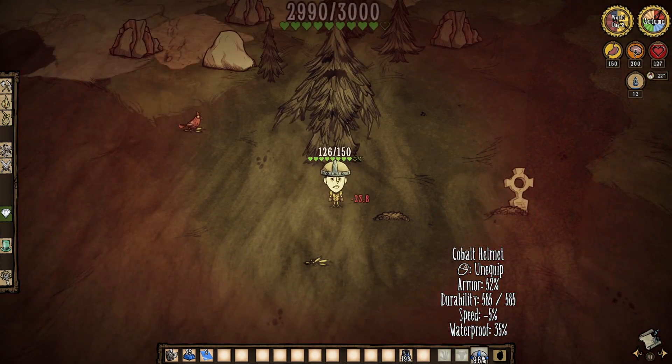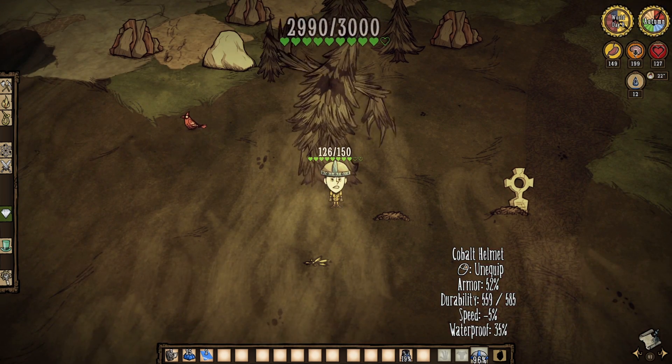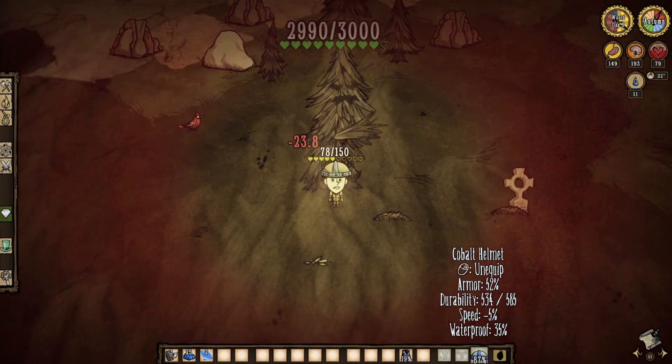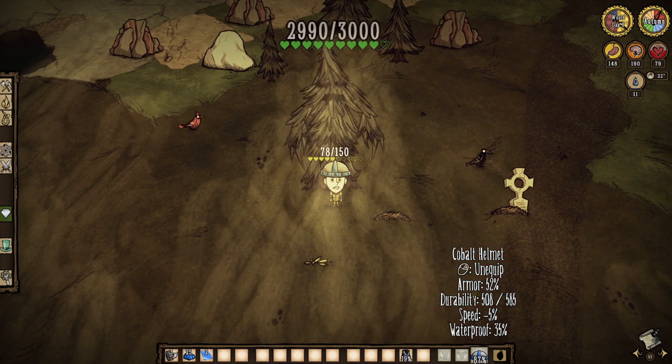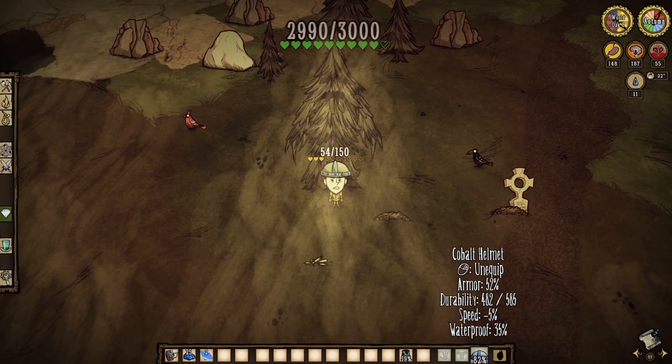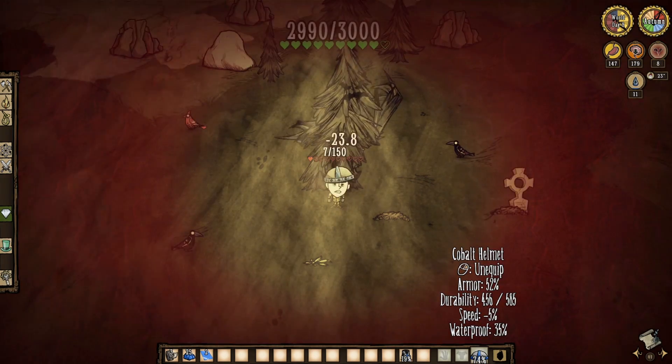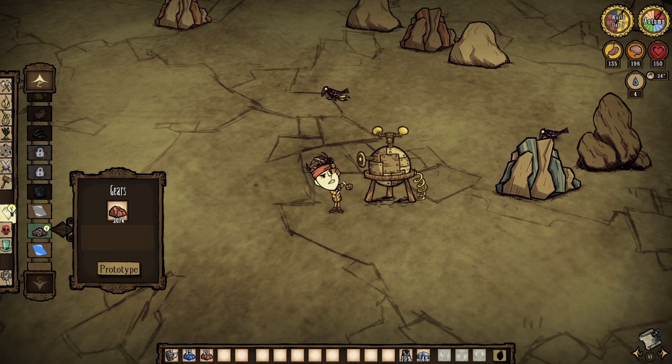That would be the cobalt helmet. A little more protection and durability over the iron one, yes. But still lackluster in comparison to even pre-existing headgear. So just know that for whatever reason, the headgear in this mod is pretty crappy. But speaking of gear, this mod also just throws in the random ability to craft gears with iron. So yes, that's a thing, I guess. The mod page doesn't even mention it, but it's a feature. Enjoy.